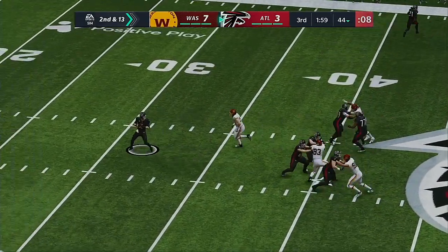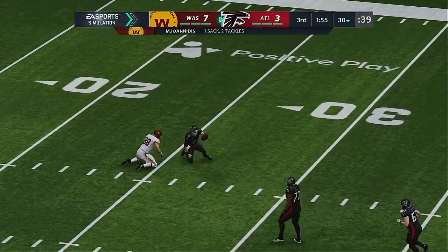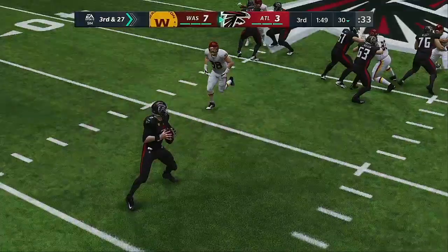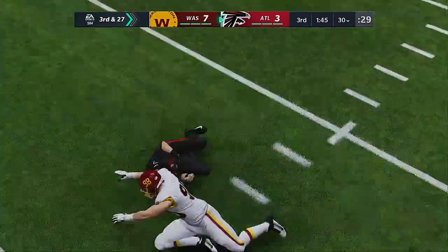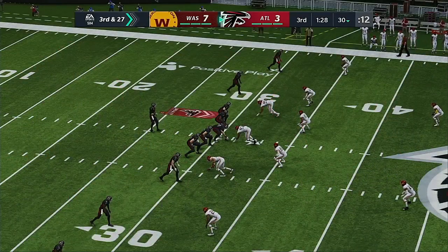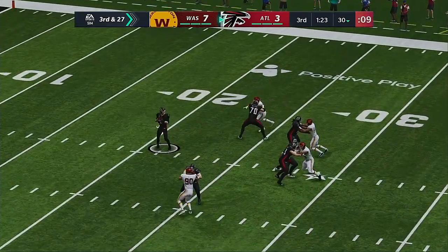On second and thirteen, Ryan cannot avoid the pressure as the Washington pass rush gets home off the edge — sack by Matt Ioannidis. One quick easy analysis about why they've struggled so far: they keep putting themselves in third and long situations — just took another sack right there. The offensive film session tomorrow may be a little longer than normal.